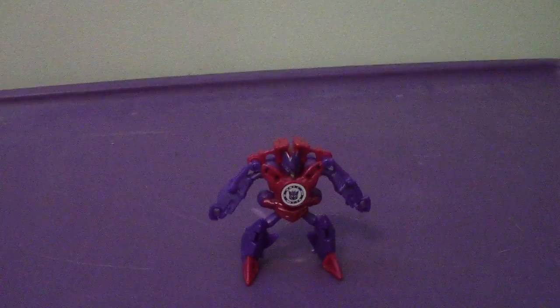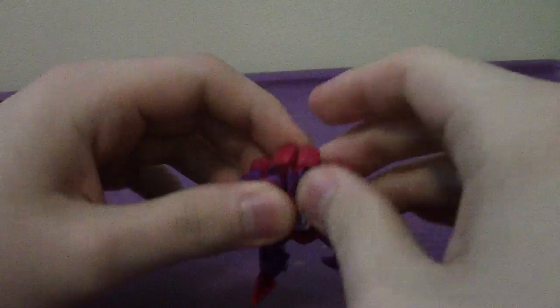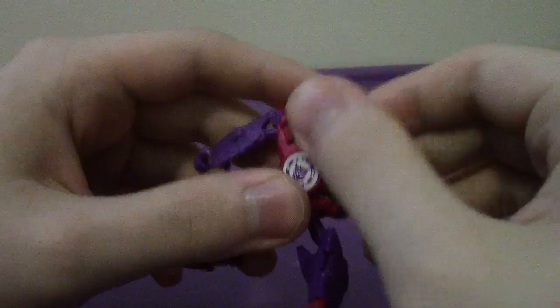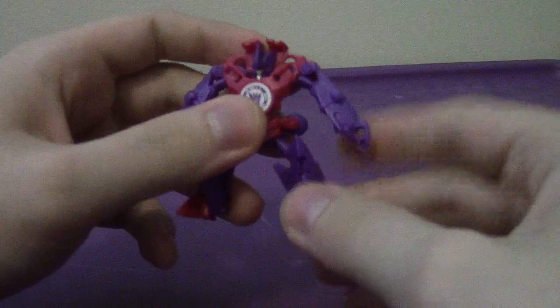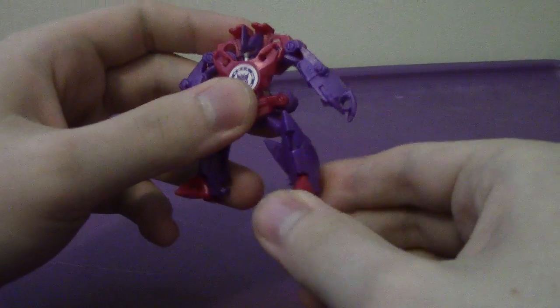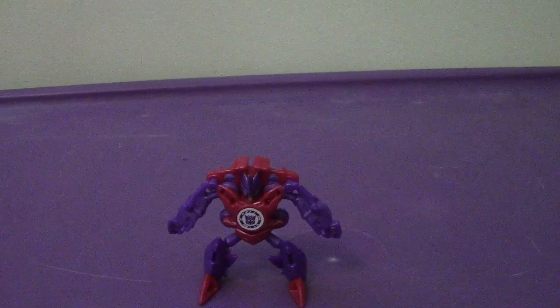Here's Dive Bomb in robot mode. All in all, it is very stocky for its size. Articulation-wise, he really doesn't have any articulation. You can wiggle the arms up and down, but that's due to transformation. The legs can wiggle side to side, and then the feet have a definite range of motion.